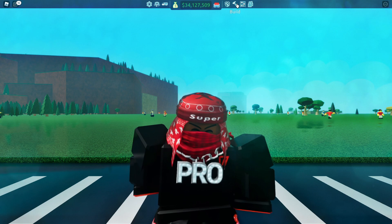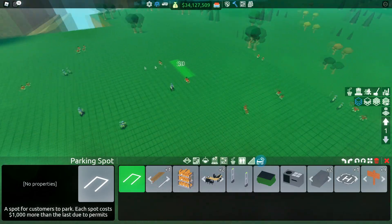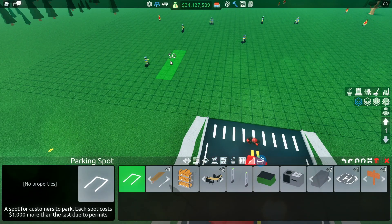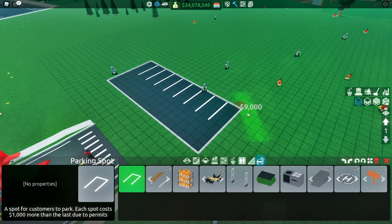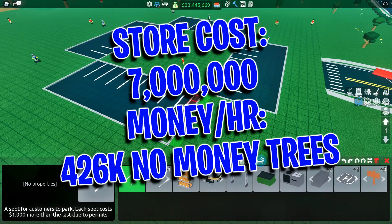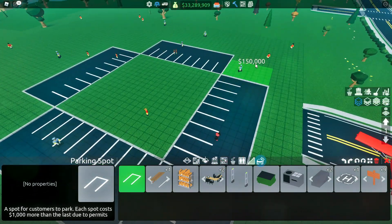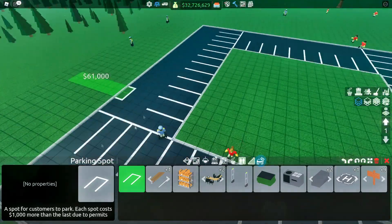Let's start building. You can start wherever you like on your plot — I have the extra land game pass but you won't need it for this. We're going to place nine parking lots, then another nine, then another nine, making sure you have them all around. On the corners you can add some more parking lots optionally — this will cost a little bit more but I'm going to do it.